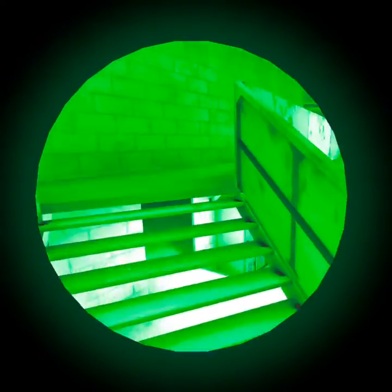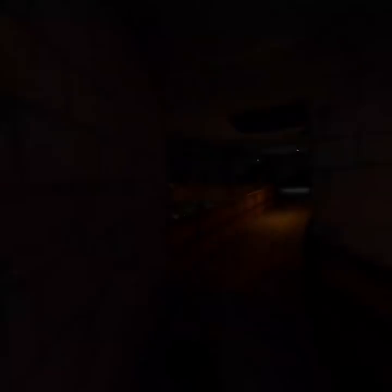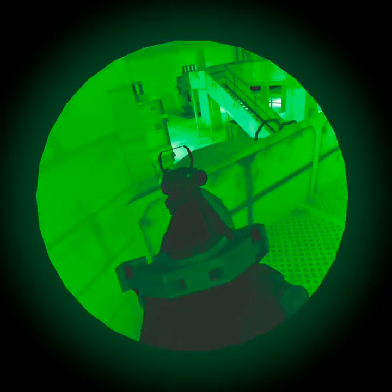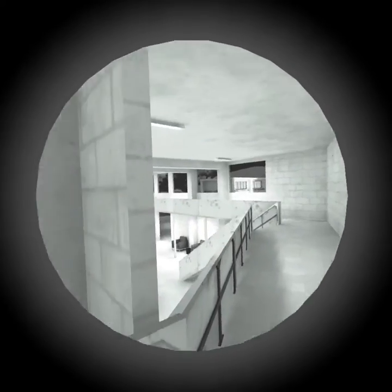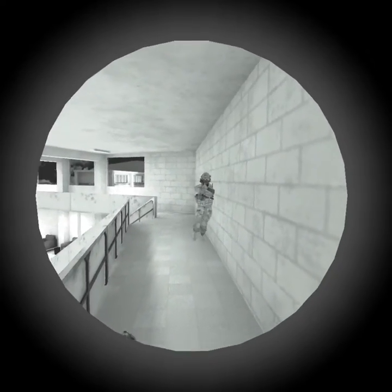I'll check the upper level. I'm going to check the bottom level. Navy medical. Hostiles in here. I'm down. There's one hostile left. I'm on the catwalks up top, right at the entrance. I got him. He's here. I got him.